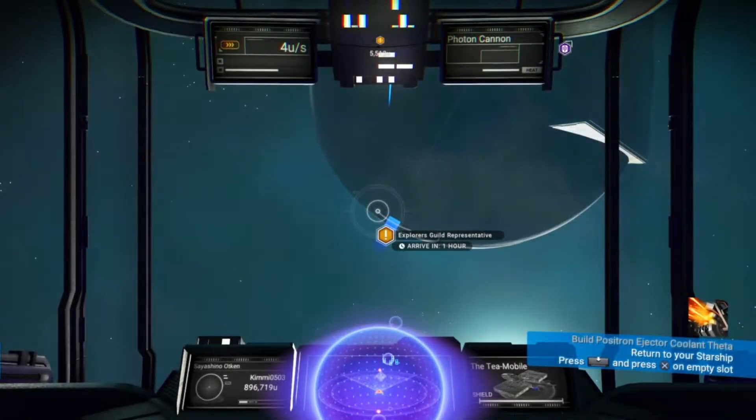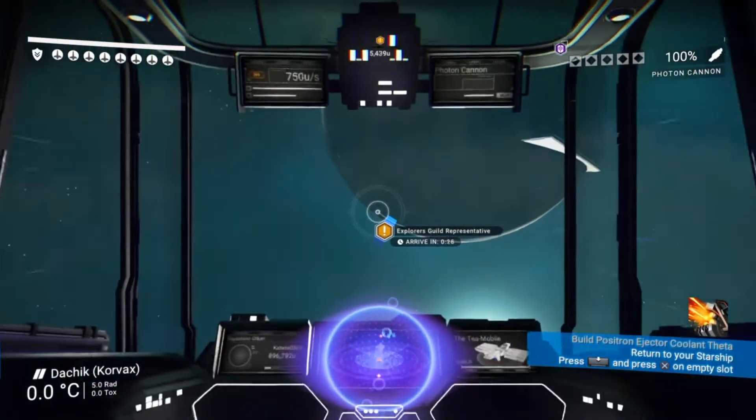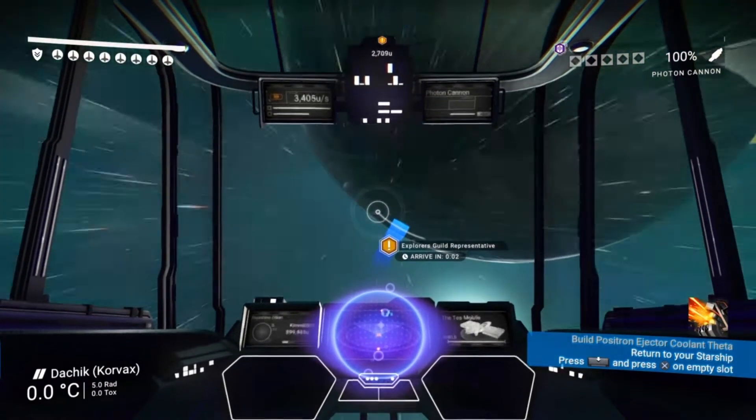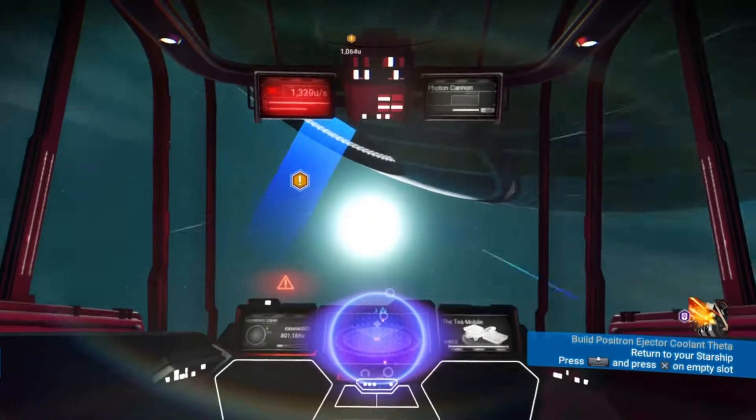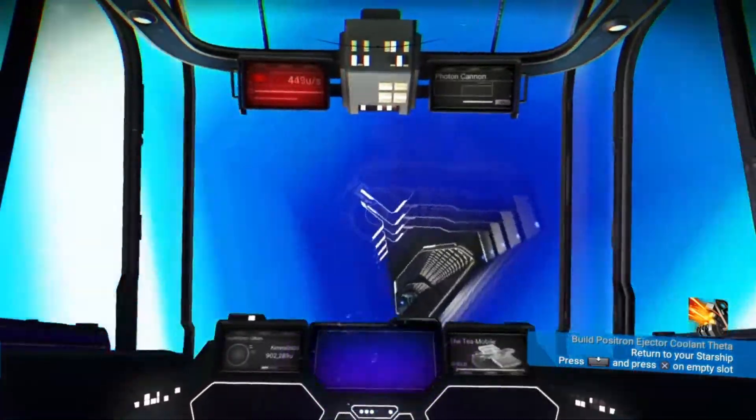Hi guys, welcome back to the Traveller Quest. Today we're going to speak to a representative of the Explorers Guild. If we look at the 'Uncover the Past' information, it says they feel something is happening — some great unraveling of the threads that keep reality bound together. So when we get to this quest, we follow the orange marker, and this time we need to hop into the space station to see what they've got to say.